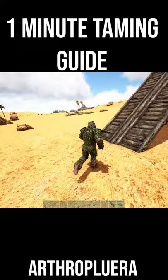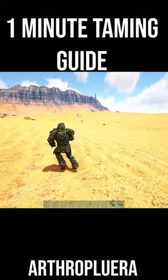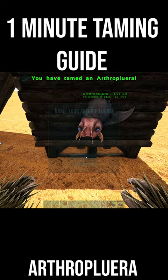Once he's in the trap, things will get messy if you fall in. You need to take yourself out of render distance and come back — then he shouldn't be aggressive anymore. You can now simply walk up to him and feed him until he's tamed.